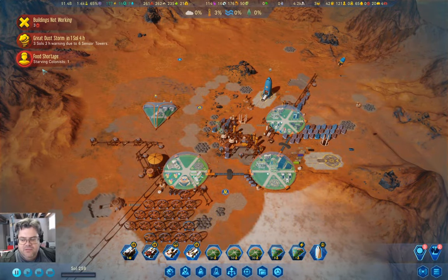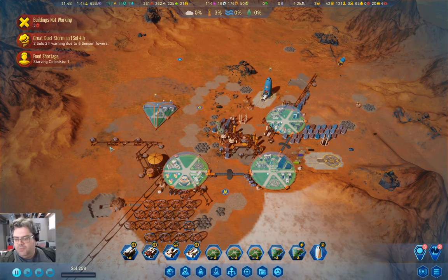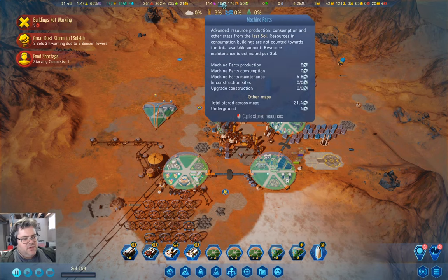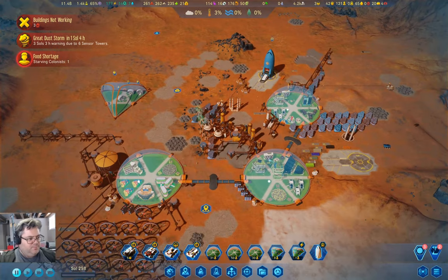Hey everyone, welcome back to Freedom City 1165. This is Surviving Mars Below and Beyond. We have a dust storm coming in a little over a sol. We're a little bit shy on machine parts and some things like that, but I think we'll probably survive it. We have a stack, we are producing electronics at a decent rate, we are producing machine parts at a decent rate, but we're consuming them faster than we're producing them, and that's really going to bite us during the dust storm. I want to see how long the dust storm is going to be.